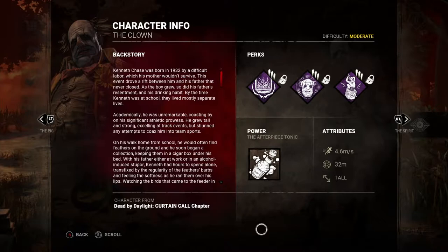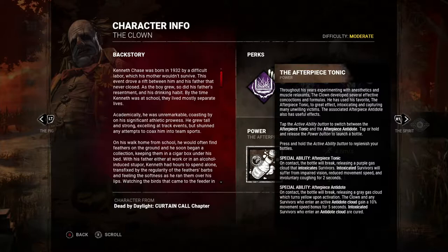His power is the Afterpiece Tonic. He has two different kinds of bottles he throws. You tap the active ability button to swap between the Afterpiece Tonic and the Afterpiece Antidote, then tap or hold and release the power button to launch a bottle. If you press and hold the active ability button, it replenishes your bottles when you run out.